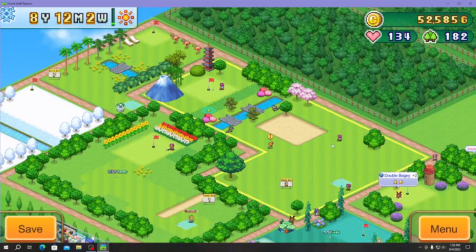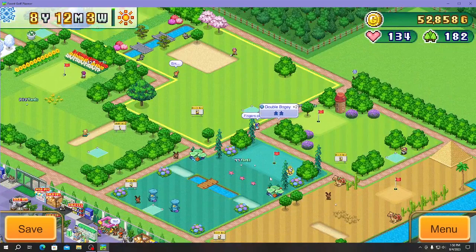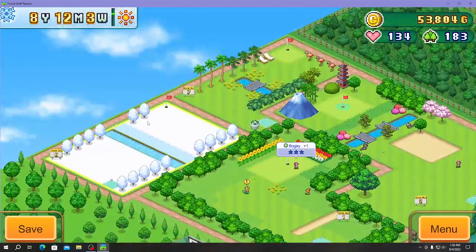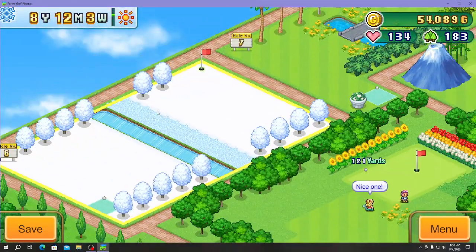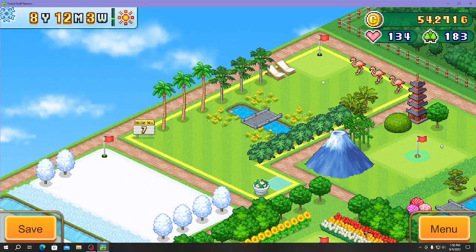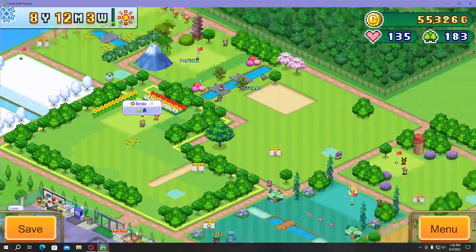We have this one semi-Japanese with Mount Fuji, then we have underwater, then a pyramid type, then we did a winter wonderland type, then a summer tropical situation.